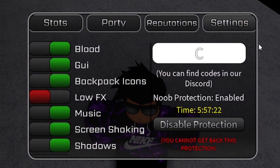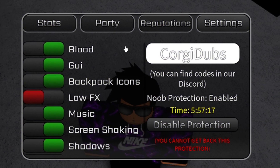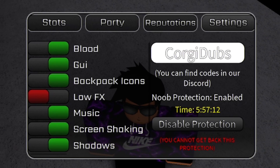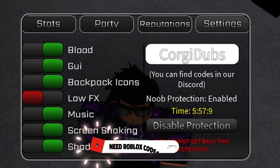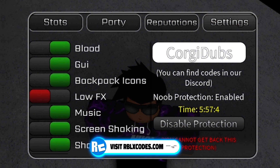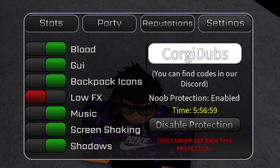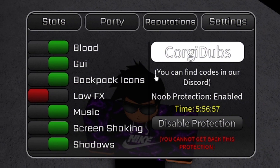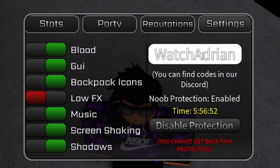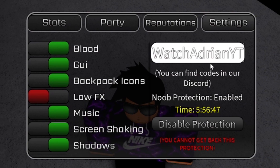The next code is CorgiDubs — C-O-R-G-I-D-U-B-S — make sure you put in the capitals exactly. Also check out RBLXCodes.com for a full list of all working codes for Peroxide where you can simply copy and paste them. Codes do seem to expire extremely quickly in this game, so you'll want to be quick. Subscribe with notifications on so you don't miss new codes.